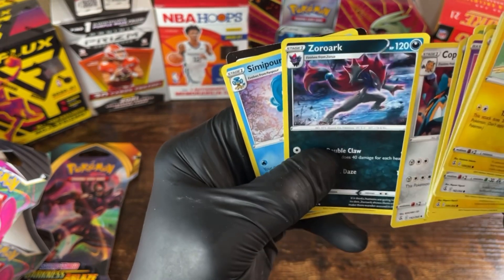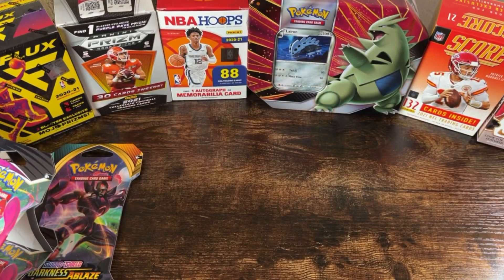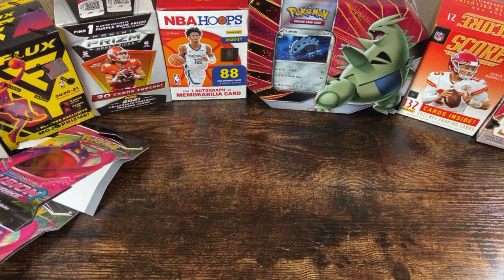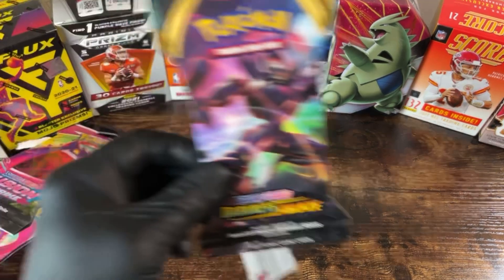Verizon — that one's okay. Energy. Copperajah — big old elephant. This was a pretty decent pack though. Zoroark — this might be my best pack yet, similar to a lot of high hit power cards in there. Still eluded me is that great card, you know, that one-in-a-million card — you know what I mean.